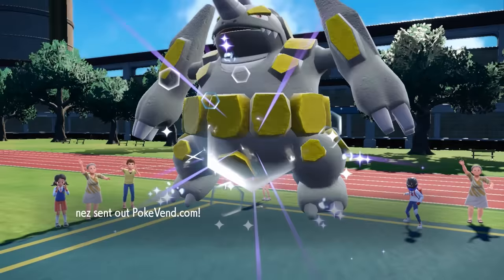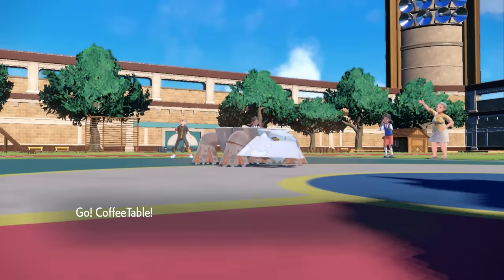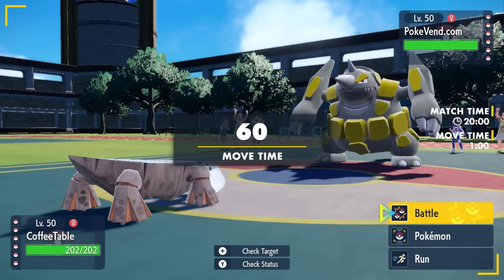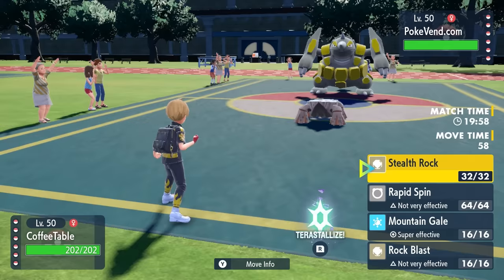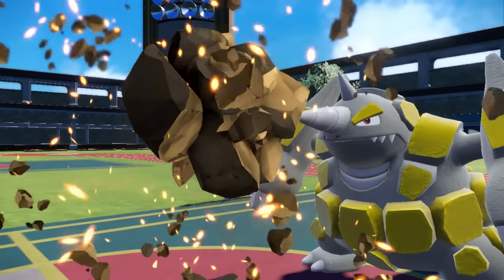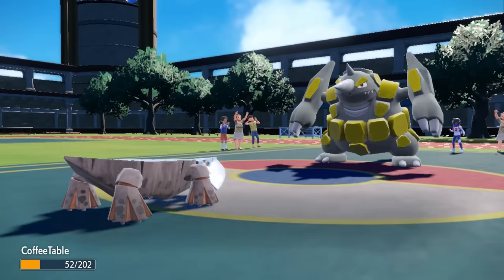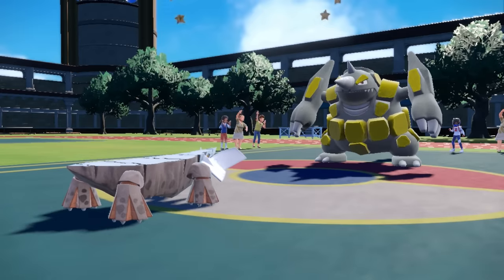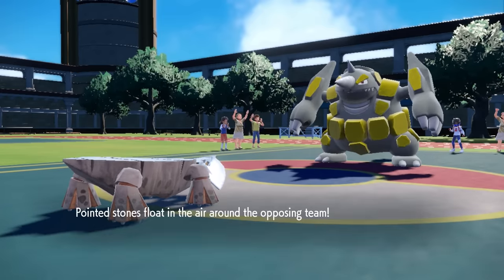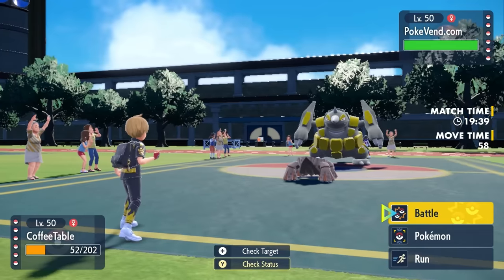My opponent is going to lead off with Rhyperior, so we're leading off with Hisuian Avalugg. Rhyperior obviously has super effective coverage, but I'm just here to set up my Stealth Rocks. They go for Rock Wrecker — a pretty intense 150 power STAB Rock move — but Hisuian Avalugg does not care about physical attacks. It just bounces off, and this thing has to recharge, which allows me a nice turn to go for Mountain Gale.